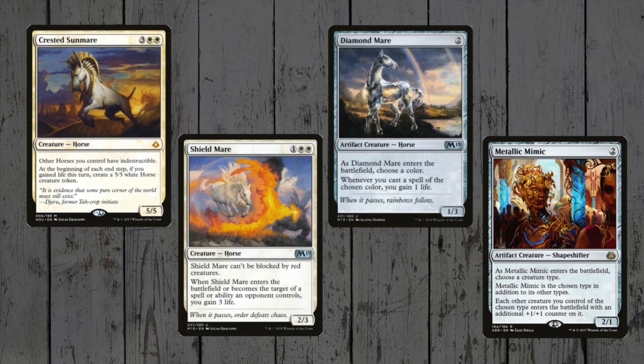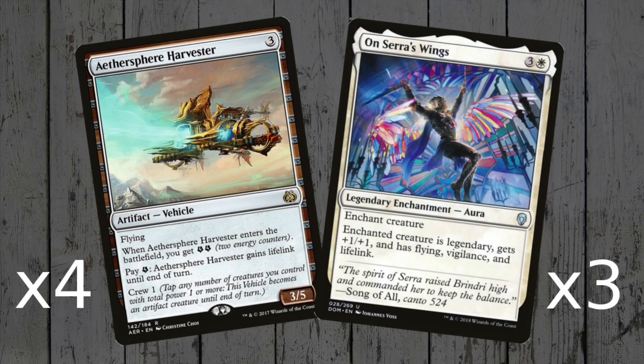We've got a fairly big horse package: 4 of the main mare himself, backed up by 4 Diamonds and Shields, and also 4 Metallic Mimics! If those horse tokens start coming into play with plus 1 plus 1 counters on them, then that'll be awesome! With our horses naturally being earthbound, we need some protection from aerial attacks — 4 Harvesters and a few Serra's Wings should do it, and as a bonus they will help with the life gain!